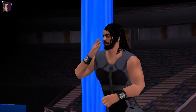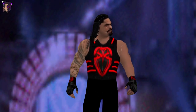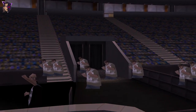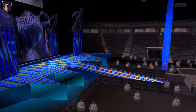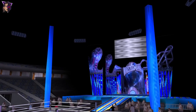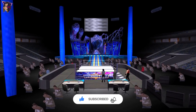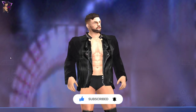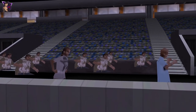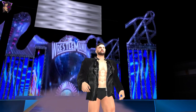Now here comes the Big Dog Roman Reigns. And this is Finn Balor's entrance — it takes a while for him to arrive, so I will fast forward. Here comes the extraordinary man who can do extraordinary things, Finn Balor, and his model looks really good. FireMax just did a fabulous job making this model — it looks really, really nice.